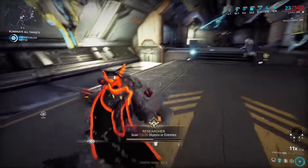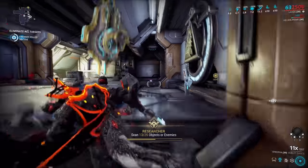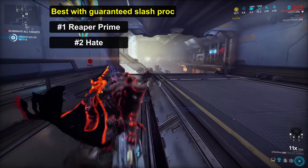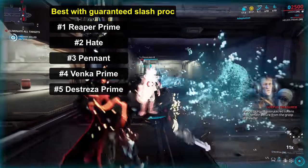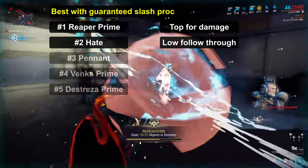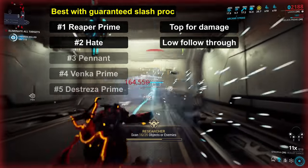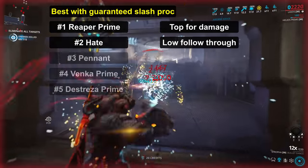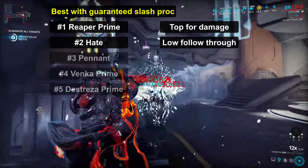While these weapons take the top spot on raw numbers, when it comes to armored targets you'll find a reliable source of slash is far more useful. The top 5 weapons in this category are Reaper Prime, Hate, Pennant, Venka Prime, and Destreza Prime — each with their own notable pros and cons. Reaper Prime and Hate are the top spot for damage but have the lowest follow through of these 5 weapons, making them a bit less effective in groups. Hate is that bit slower than Reaper Prime, which is what allows Reaper Prime to stand on top.